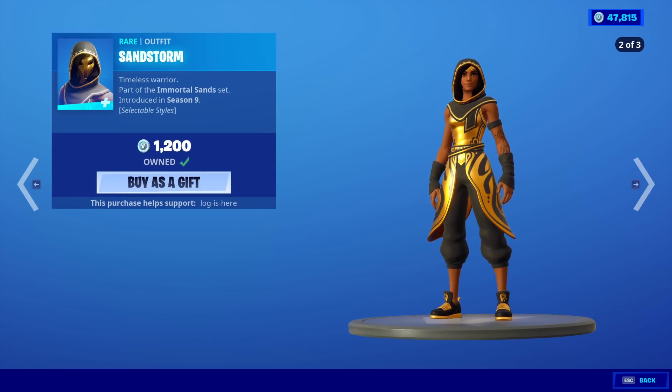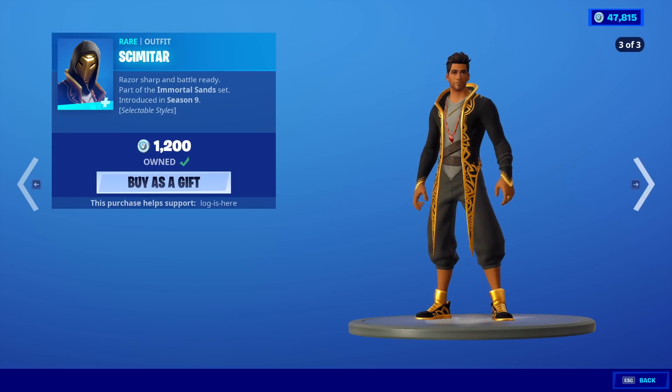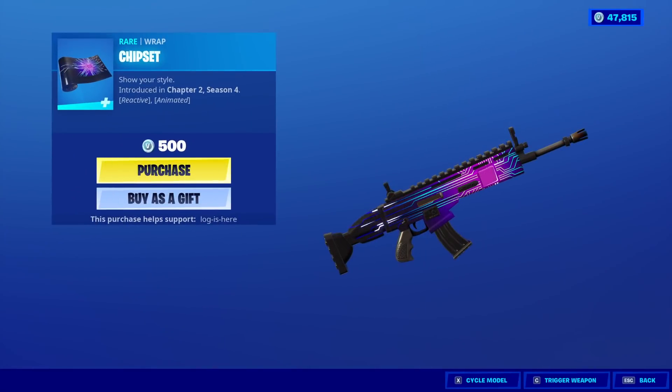We go through the Edith Siles there. No back blings, but they do have some Edith Siles. And Scimitar is also back. So I did see we get a new Wrap in the daily, but Splatterella is back with the back bling Llama Buster.